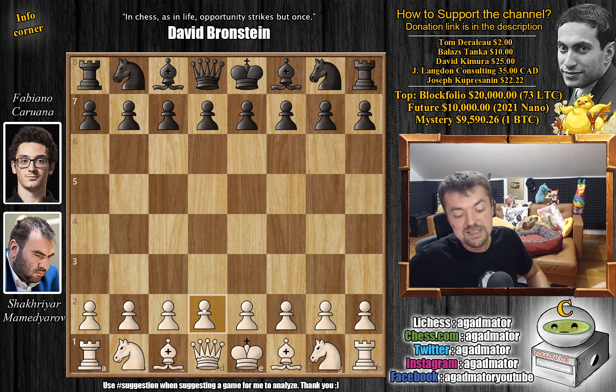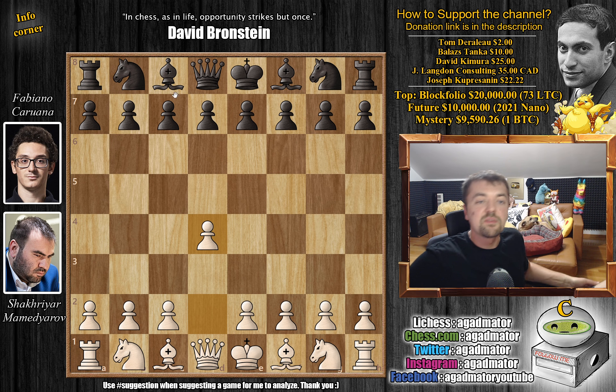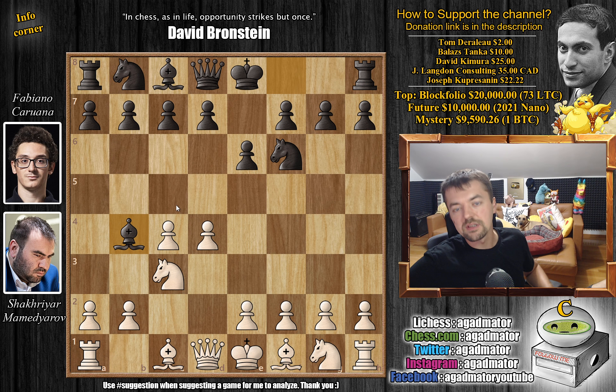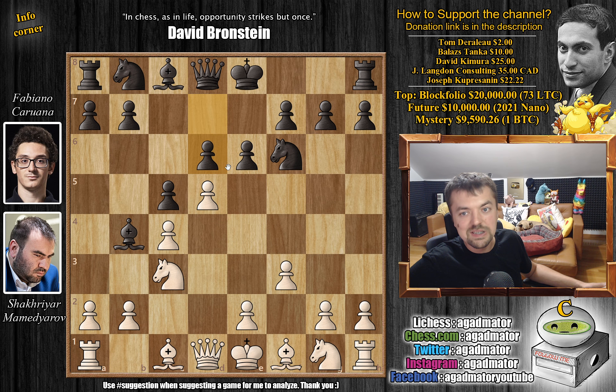Mamedyarov with the white pieces opens with d4. We have knight to f6 by Fabi, c4, e6, knight to c3 and bishop to b4. We have the Nimzo-Indian defense and now f3, the Kmoch variation. White is ready to grab the full center with e4. We have c5 striking in the center, and d5 advancing that pawn while getting ready to push the e4 pawn. So d6 by Fabi, and e4 now — usually black will just castle here.